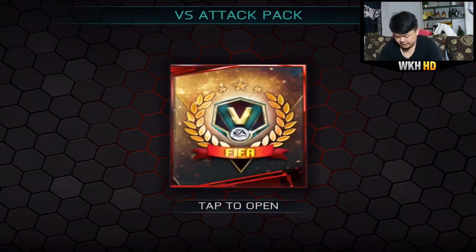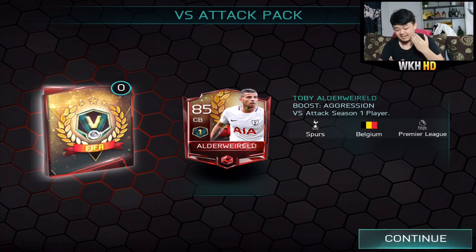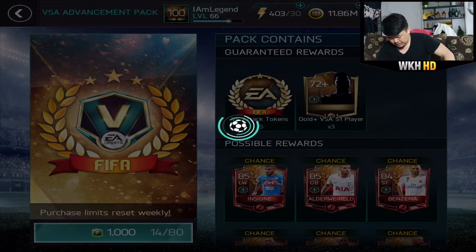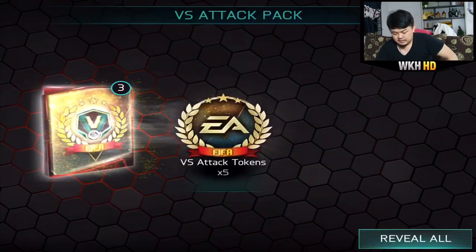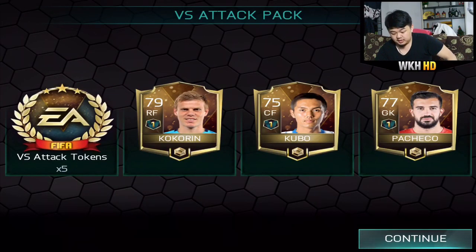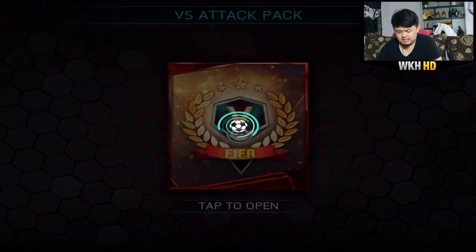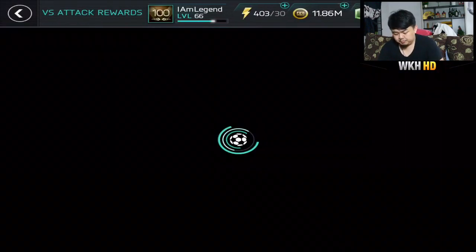Another elite! 85-rated player — all the world, welcome to my club! That is an insane pull. Finally we got one — third elite so far. Let's open two more packs. The lowest is 75, 77, 79 — maybe another all the world. Three elites — come on! Lasagna, Laçevá — careful again.